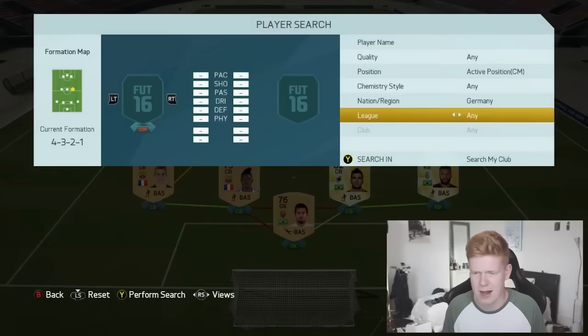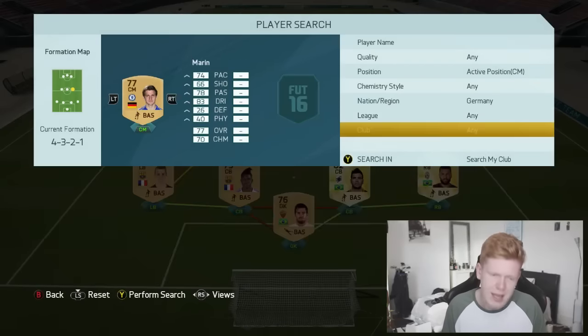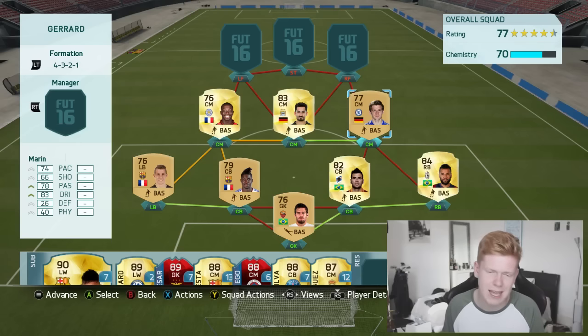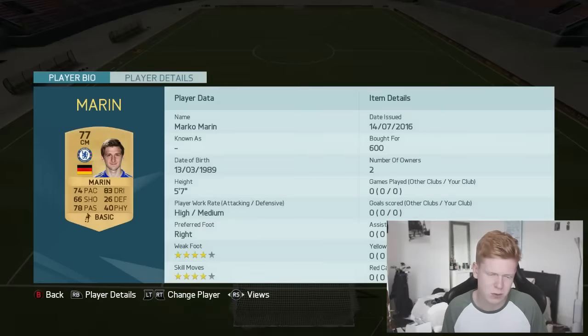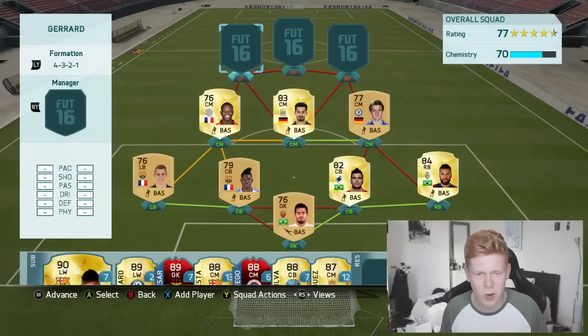Then we have Marco Marin. He's not one of the highlights of the team by any means, but he needs to be in here for chemistry reasons. He's a bit more of an attacking player than Gündogan or Mendy, so that might help the attack. He's got four-star weak foot and four-star skill moves — that's all I really know about him. He'll probably go out on loan again next season for Chelsea.